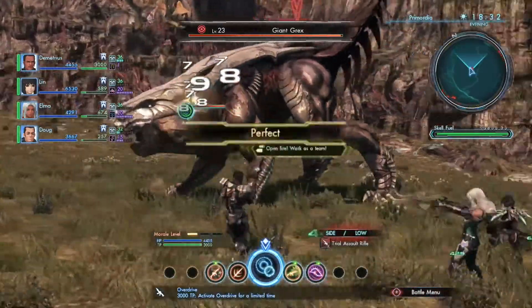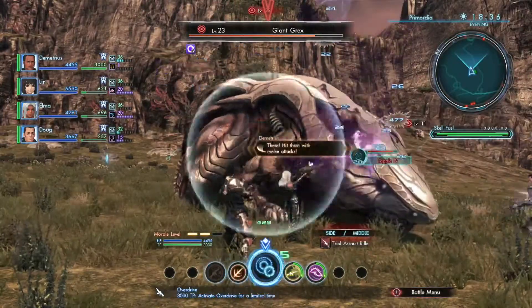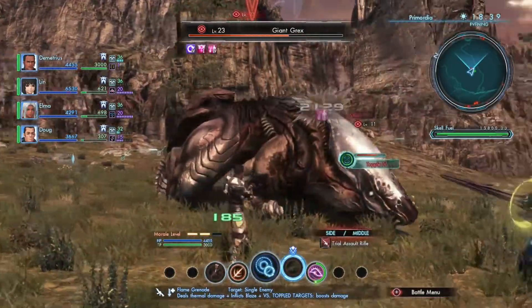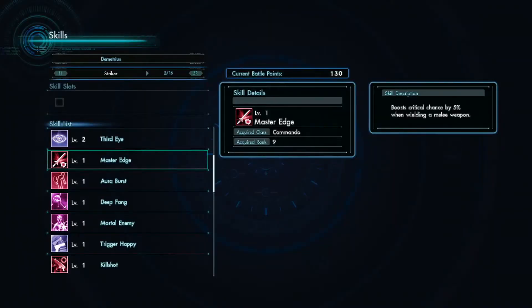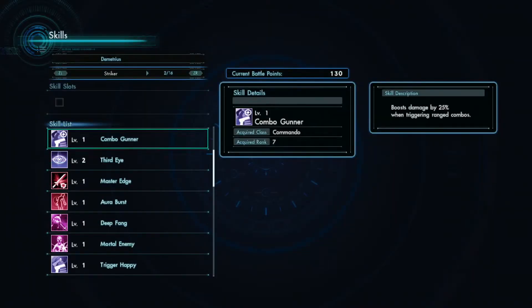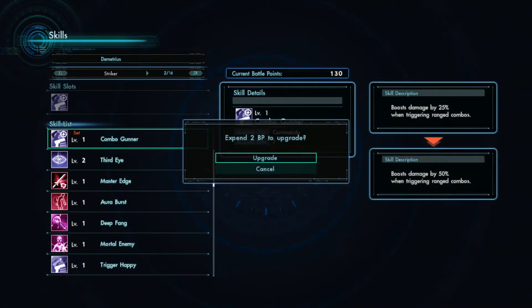On your journey across planet Mira, you'll also acquire some unique skills. Skills provide passive effects that strengthen abilities such as arts, auto attacks, defense, and more. You and your party members will earn new skills when leveling up class ranks, and they can be freely mixed and matched with one another, so be sure to experiment with different types.